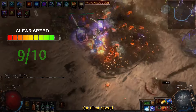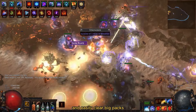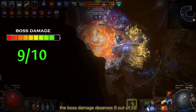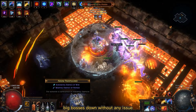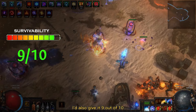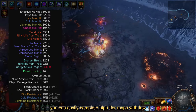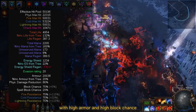For clear speed this build gets 9 out of 10. Arc is an awesome skill that chains through many enemies and easily clears big packs, and this build counts with 4 totems casting this amazing skill. The boss damage also deserves 9 out of 10 — with the right debuffs and all 4 totems summoned, this build can take even big bosses down without any issue. For survivability I would also give it 9 out of 10. As a totem build you always stand far from the action while your totems do all the work, so if you know how to mind your position you can easily complete high tier maps with low grade gear. Above all, this build still counts with high armor and high block chance.